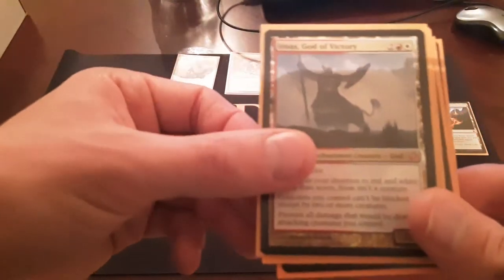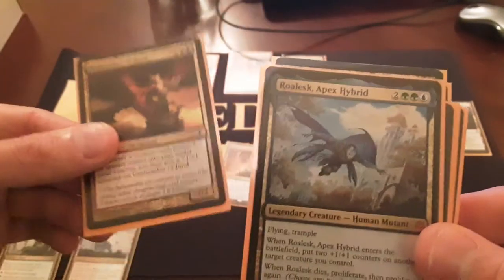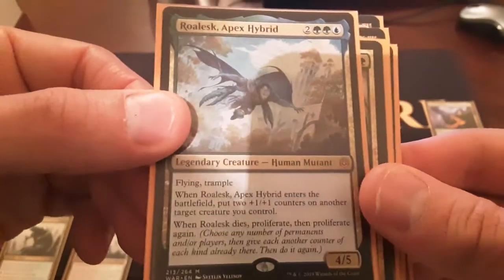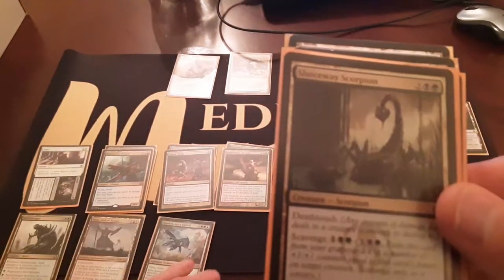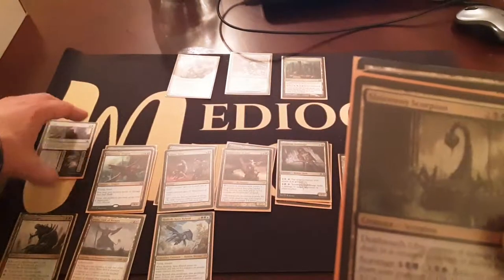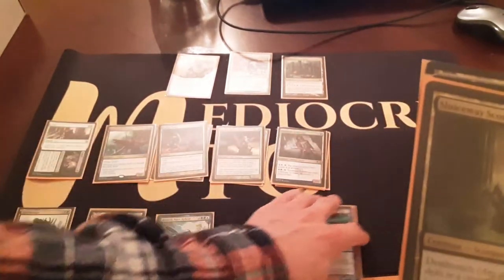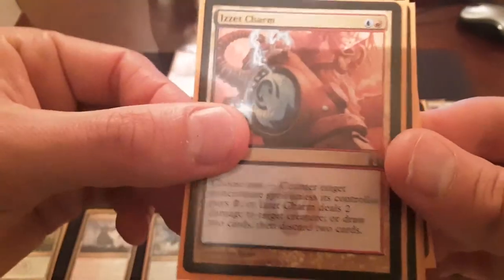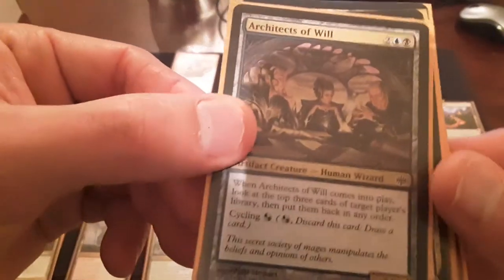It seemed to be a decently well-balanced deck. Steel of the Godhead, got a Spiritmonger - no Golgari so far. Got a God-Tracker of Jund - gonna Jund them one of these times. I'm missing one guild so far, that's not bad. We've got a Scorpion - is it a charm? Looking good again, we got some Selesnya here - that's what we were missing.